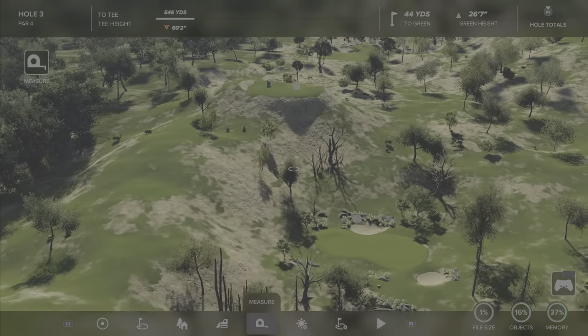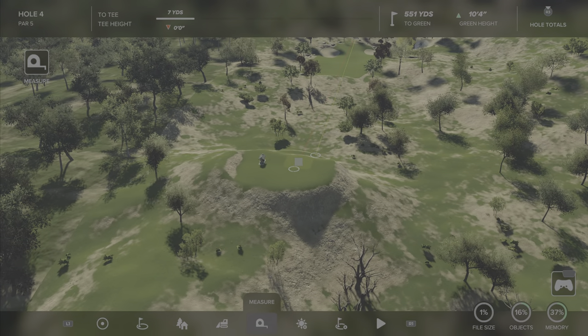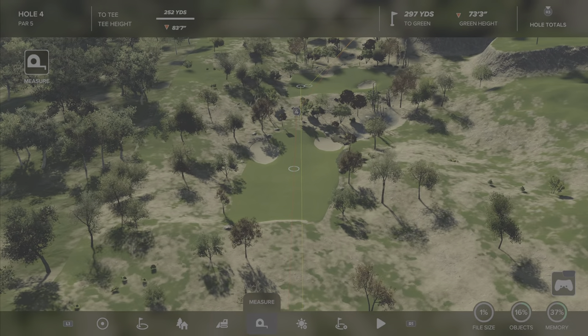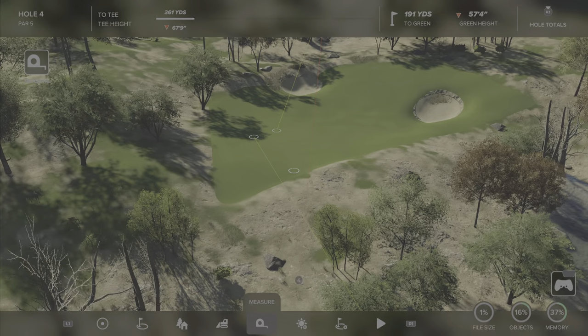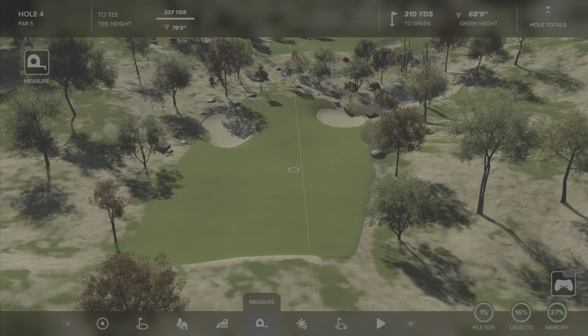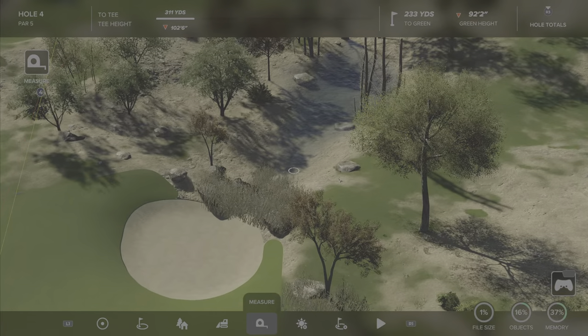We've got the fourth, which is a par five, 556 yards. There's a lofted elevated tee with shelter and lots of rough, so you've got choices. It's going to be a long way to hit over here but downwind you may want to take a chance - it's 362 yards, you're going to have to rip one. If you've got downwind and downward elevation from the tee, you have a chance to reach on a good day. Otherwise laying up around 240 from the green, avoiding the bunkers.